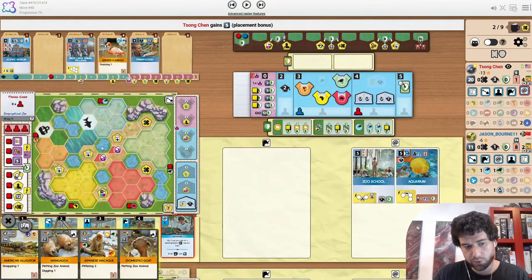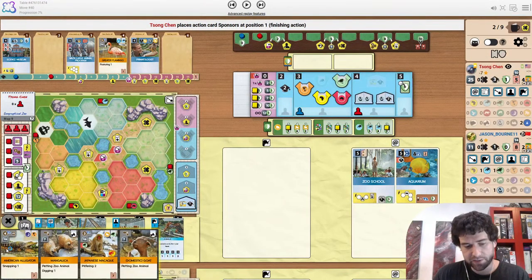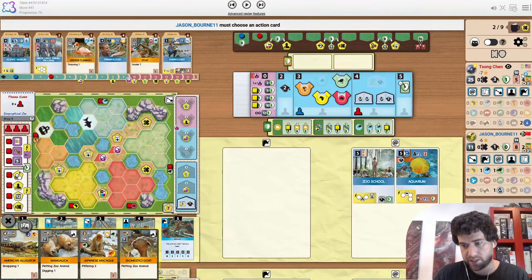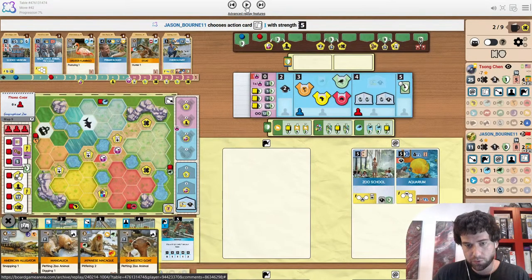Even just putting down Aquarium right now gives you enough appeal that you don't really need to worry about having an animal played in the first round — you're still getting a decent amount of income. And there's a lot snappable here, honestly. Primatologist with the goals and species diversity is very snappable. Hydrologist now for Song Chen is amazing. Hydrologist on this map gives 26 money with all the water spaces. And now that it's giving extra appeal for all the water, it should be number one priority.